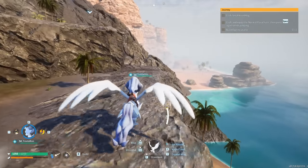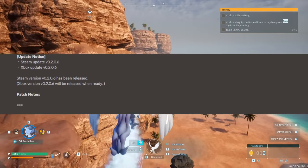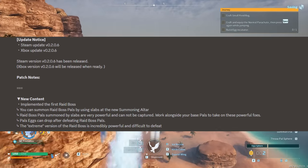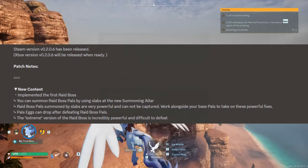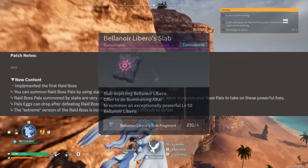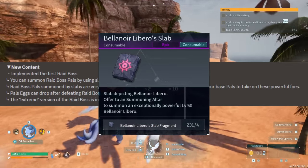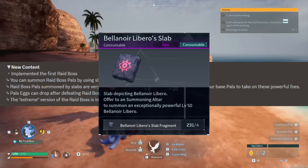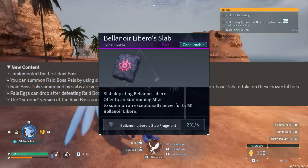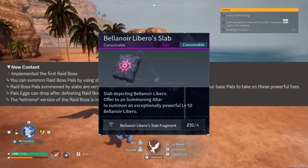We are first going to take a look at the patch notes. As you can see, it says update version 0.2.06. Under new content implemented, the first raid boss: you can summon raid boss pals by using slabs at the summoning altar. Raid boss pals summoned by slabs are very powerful and cannot be captured. Work alongside your base pal to take on these powerful foes. Pal eggs can drop after defeating raid boss pals.